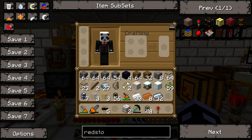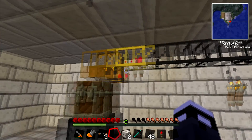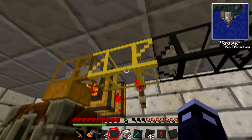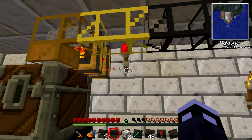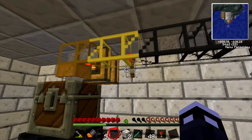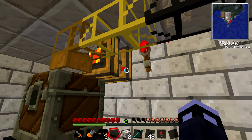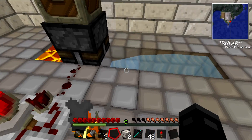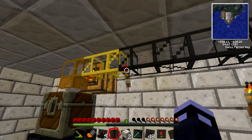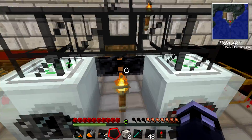Then all I did was place a golden pipe here, because golden pipes speed up the process once you power them with a redstone torch or any type of redstone power. The way I have it set up, the torch is powering both the engine and the pipe. That's the simple setup right there, and then once you have all of that set up, all you want to do is set up a pipeline going to where your recyclers are.